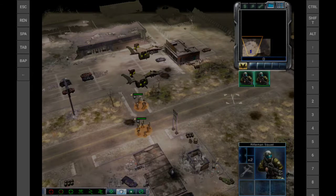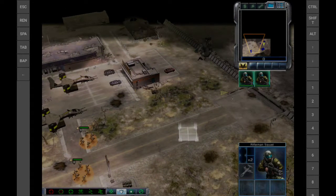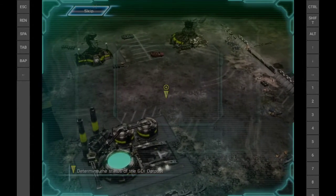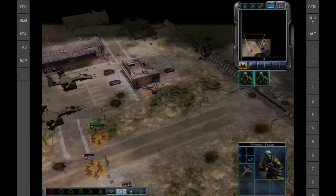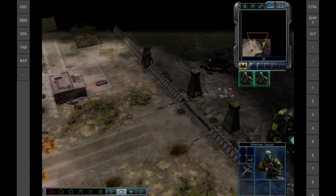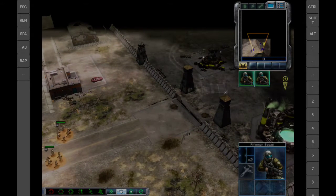Roger, incoming transmission. This outpost was abandoned many years ago after its strategic value waned. Once you arrive at the outpost, it can be reactivated remotely. Good to be off normal patrol duty — ready for orders, Commander.